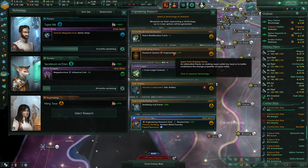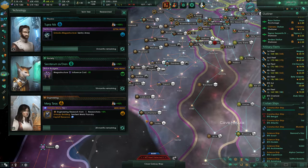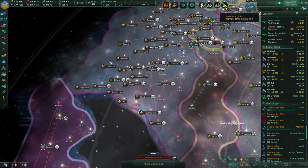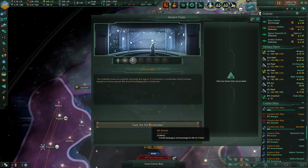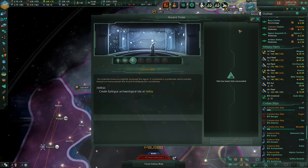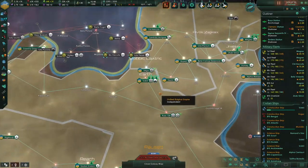Super solid shaping theory — Sentient Metal tier one unlocked. Our ships have been made superior. Unlocked building: Sentient Metal Foundry. Archaeological site finished — our scientists have successfully analyzed the signal and it contained coordinates pointing toward our home planet. We should investigate the coordinates. Epilogue archaeological site at Volkia — really?